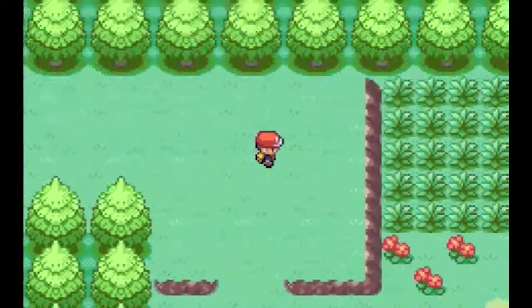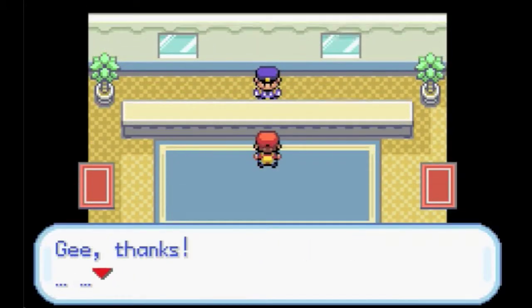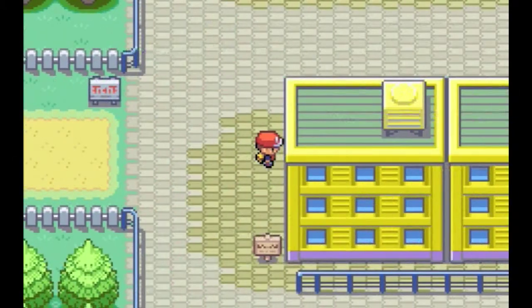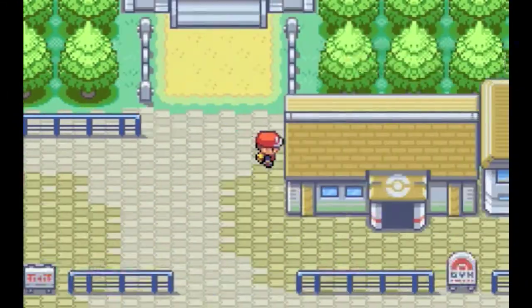We get the Tea, and now with that we will unlock the middle pathway that we haven't been able to get to recently. That Tea was pretty much like a bribe. So now we unlock Saffron City and this pretty much unlocks a lot of stuff.